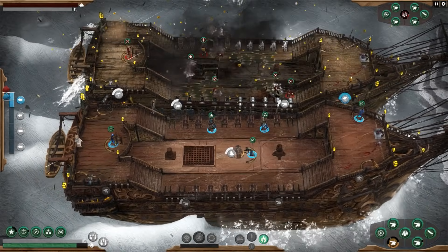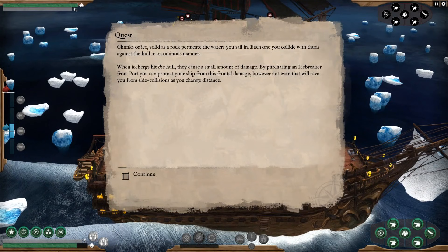Let's go — ramming ahead, brace for impact! Oh, did we just knock them out? Yeah, they're done! All right, next one — we got chunks of ice in the water. Each one you collide with thuds against the hull in an ominous manner — when icebergs hit the hull they cause a small amount of damage.